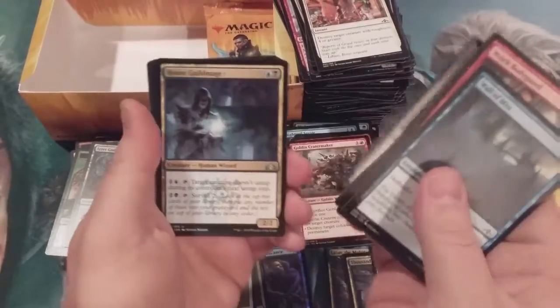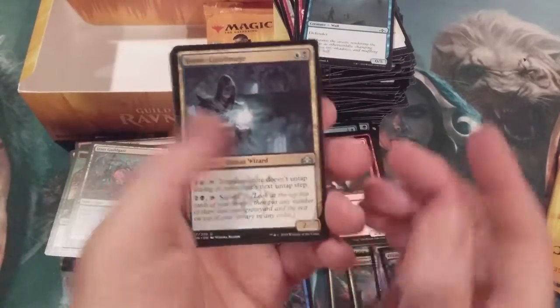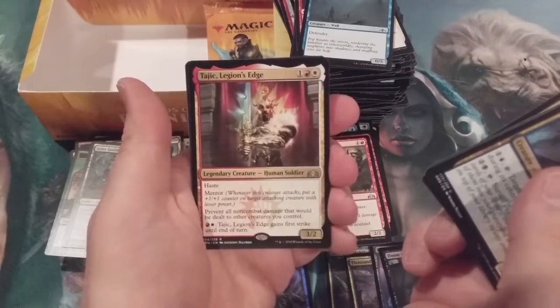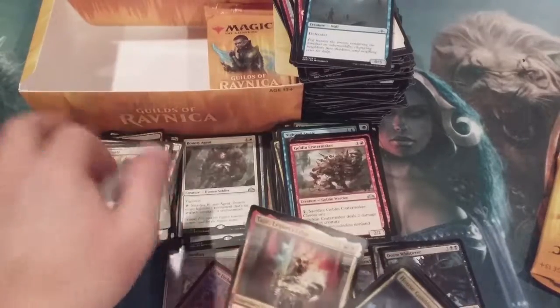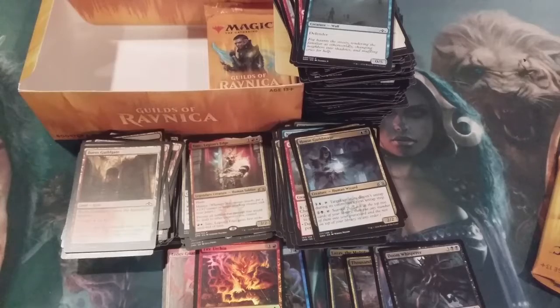And I'm expecting people to go through and watch this whole thing! Guild Mage, Status and Statue, Gird for Battle, and Tajic, Legion's Edge with a foil Fire Urchin. Another foil and another shock landless pack.